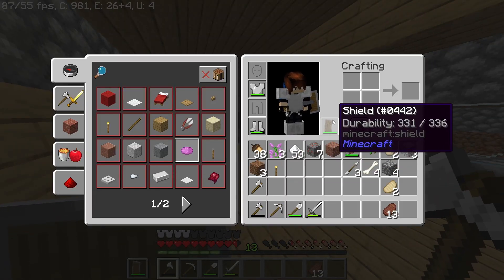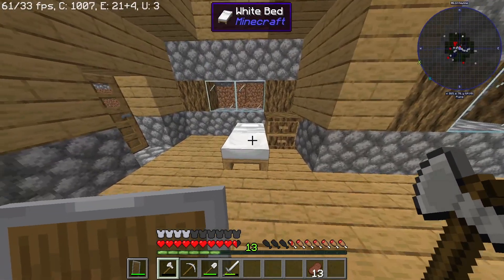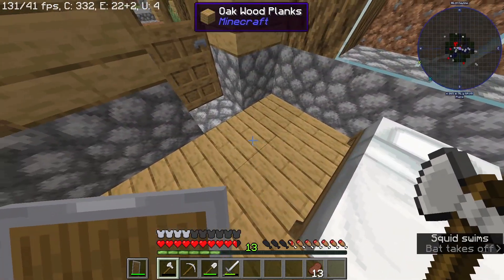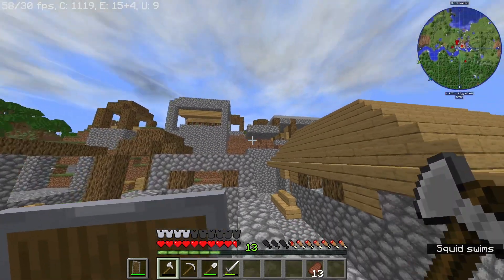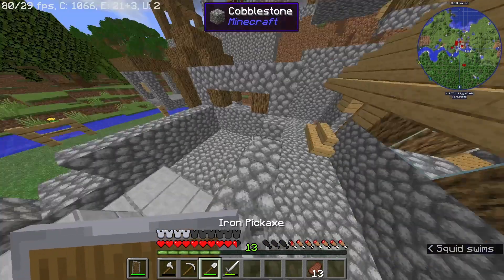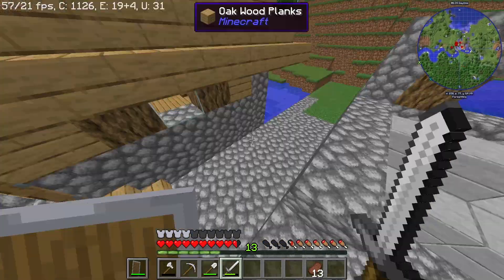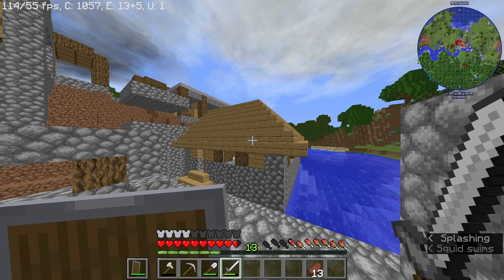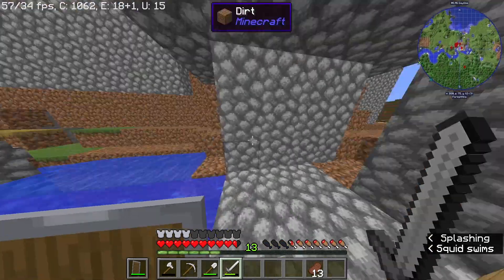I got a shield and a bed — I think I might have gotten a bed in the last episode, but if not, I got one now. Something sad happened: the whole village got hit. The village got hit bad. Probably an F2. And I rebuilt this house that I'm in — I think you can tell that I rebuilt it. It looks horrible.